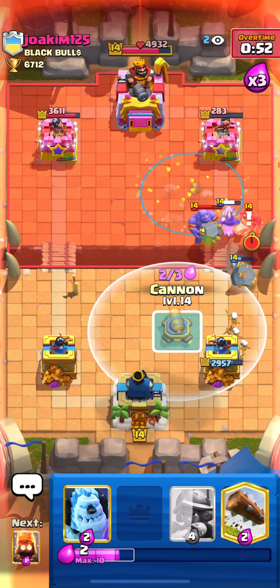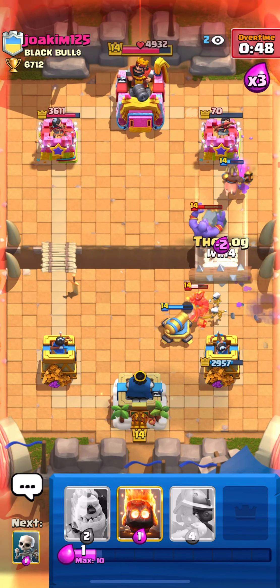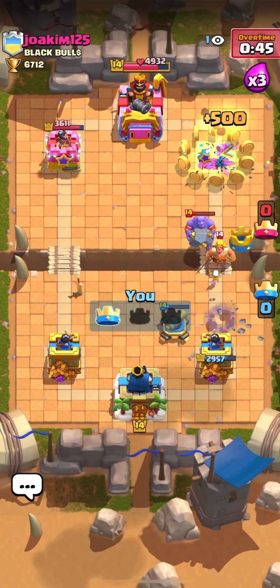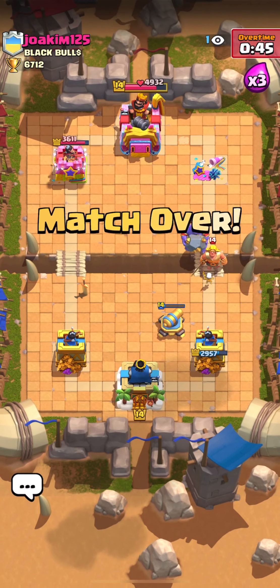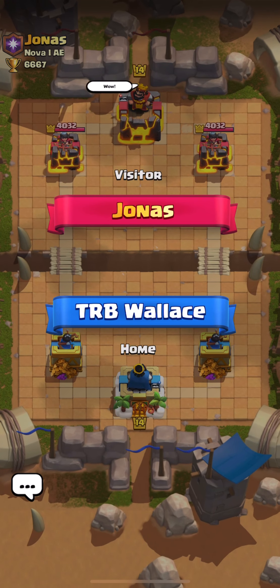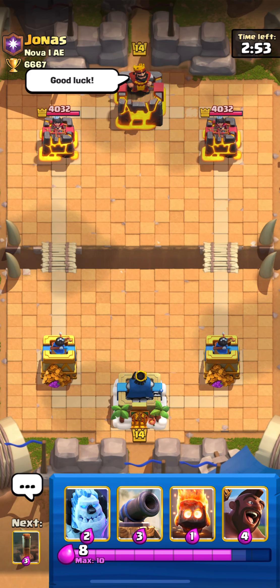Just gonna cycle one more earthquake and it's gonna be over — earthquake, earthquake, log. We got the tower! That was a really hard counter in this first matchup — he had the bowler and tornado. Let's go to our second match and see our starting hand: ice golem, hog, cannon, and hog rider.